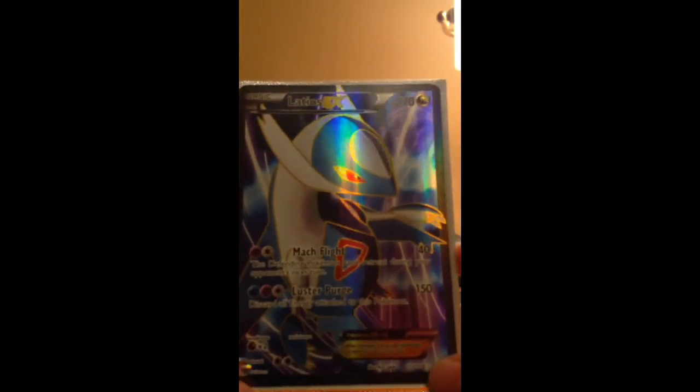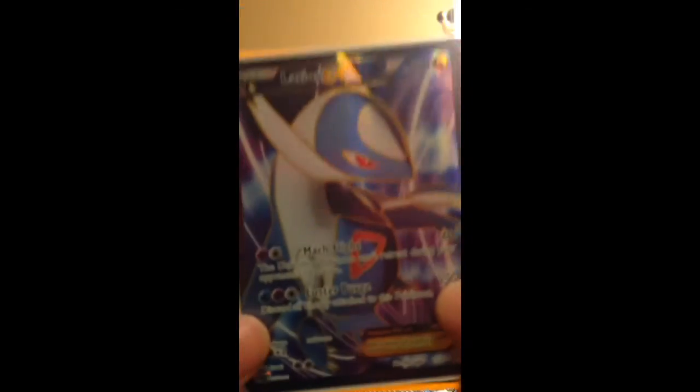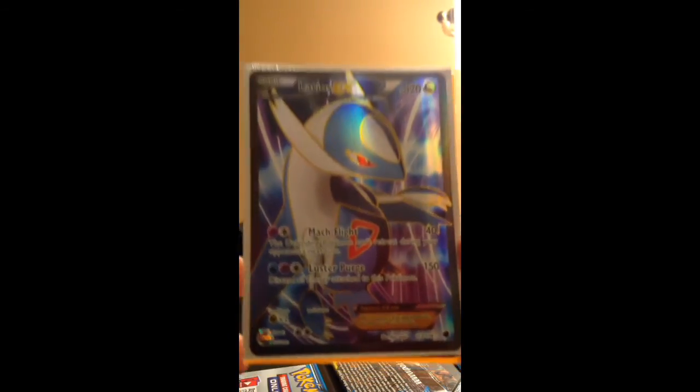Good pulls of the day were Victini EX and the Latios EX Full Art. Still didn't get that Deoxys. I've pulled Professor Juniper and two Latios Full Arts from this set, but I haven't pulled a Full Art from Plasma Storm — just a bunch of half-art EX's. But yeah, amazing pulls. Will be posting more videos soon, so stay tuned and thanks for watching.